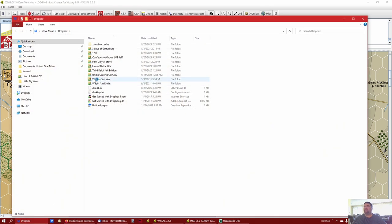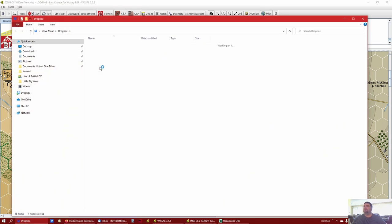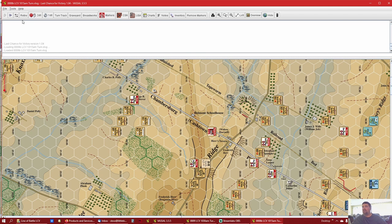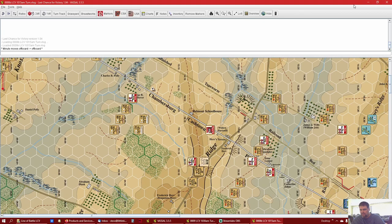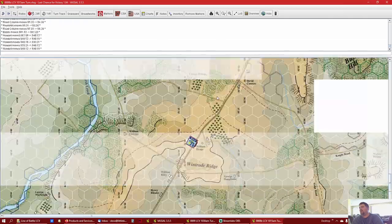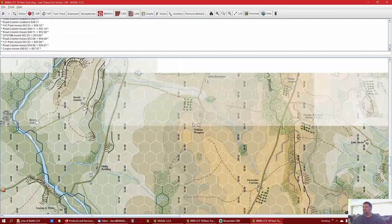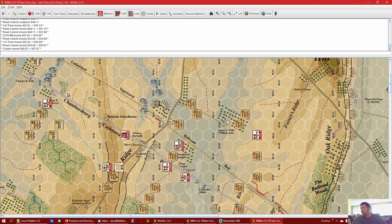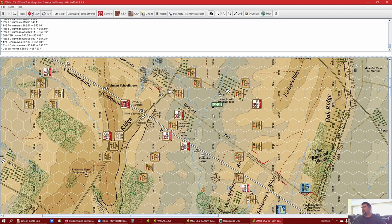I need to put Brock and Bro back. Sorry about that - I like to run a tighter ship and not be sloppy but things happen. Let's go look at the file. I'm not starting a new log file, I just have to look at where Brock and Bro was. I rolled a one so he's going to stay there - he did not move forward with everybody like I was planning.